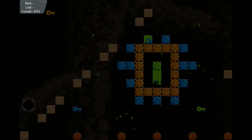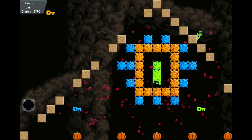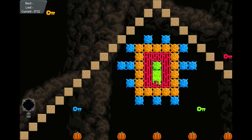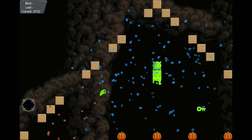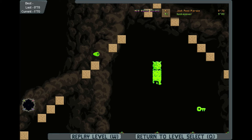Oh no, I didn't leave myself any blocks. Okay, here we go. This is it. Oh no, I need orange. Get orange, get blue, get to the end. Oh - new record! How about that? Just barely beat Husky Power. Woo!